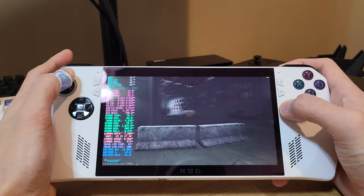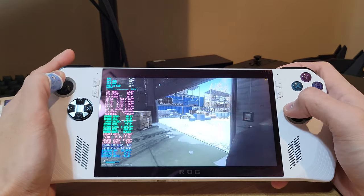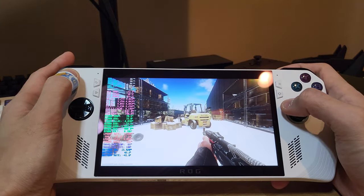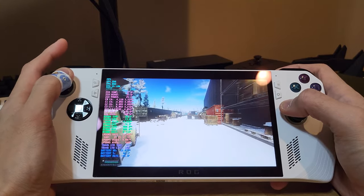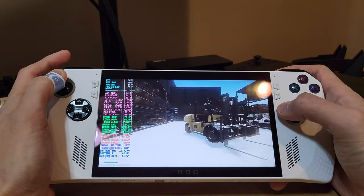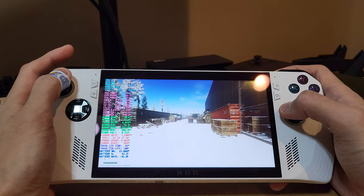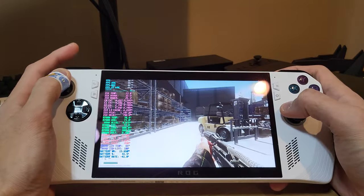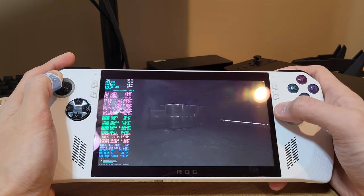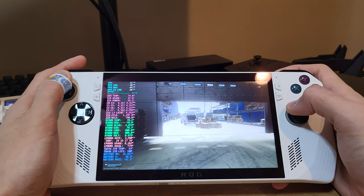We're hitting about 40 FPS. I'm just going to go through all my keybinds here. As a disclaimer, I'd call this my beta build of my keybind set. It doesn't have all the functions yet and this is my first time using it as a handheld rather than attaching a dock and using a mouse and keyboard. But I think I've got all the major controls mapped to places that make sense. I wouldn't try and go fight PMCs on this control scheme.